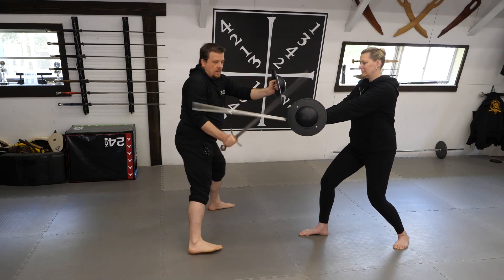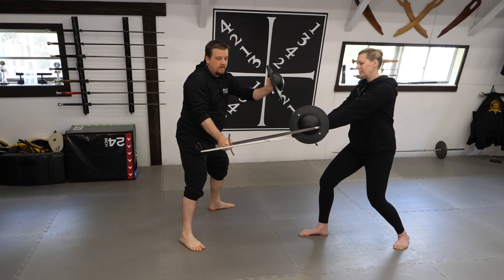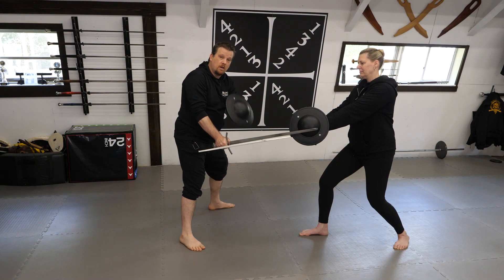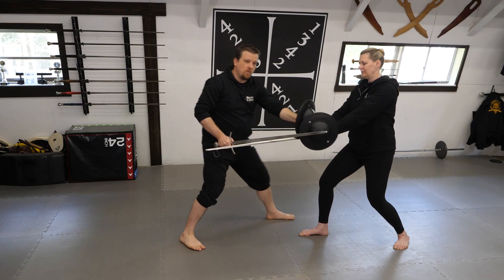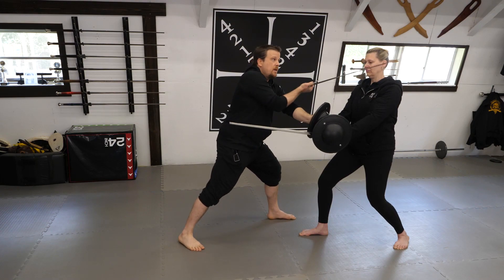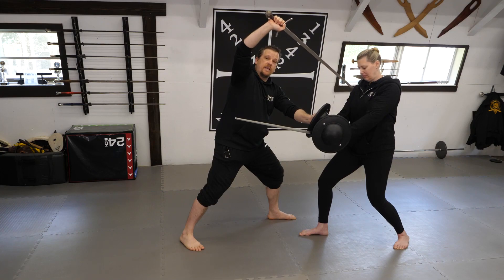As her sword moves, I step out to the left and come down with my sword, binding her weapon. This is going to need to be aggressive and timed well. Once contact is made, I bring my buckler forward enveloping my opponent's weapons, and I can either turn the true edge up and cut to her face, or bring the tip down to thrust and end the match.